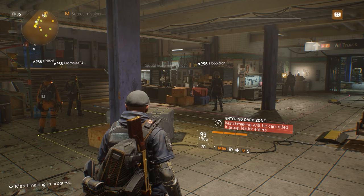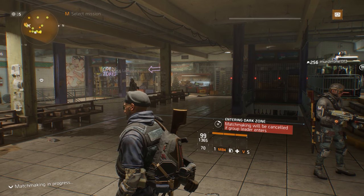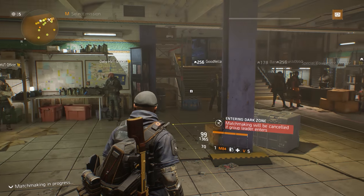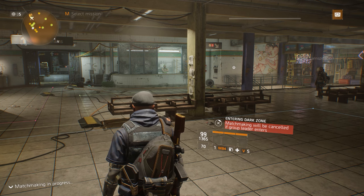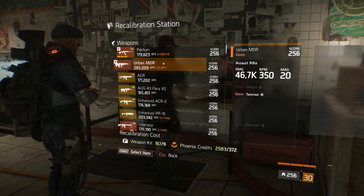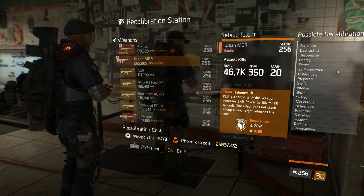A major change to the base of operations was installed in the terminal — a shared social space in a newly unlocked portion in the rear of the base next to the reward claim vendor. In the terminal, agents could interact with the HVT contractor and all-new vendors, including the special equipment vendor and blueprint vendor, as well as having the ability to fast travel directly into the terminal instead of landing in front of the base of operations and walking slowly through the front entrance. Weapon recalibration was introduced and allowed an agent to roll one talent per weapon at the recalibration bench, requiring weapon kits and phoenix credits.